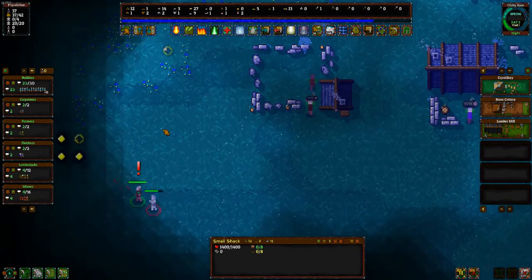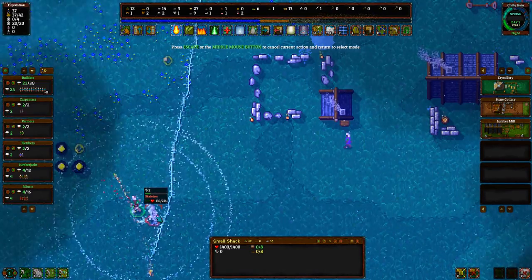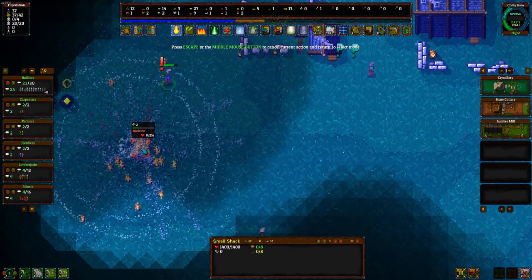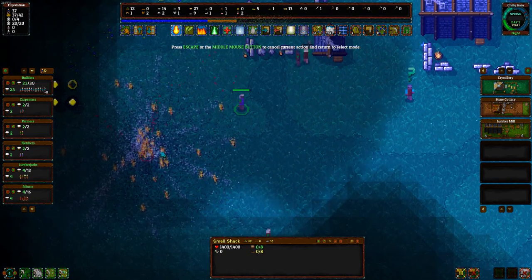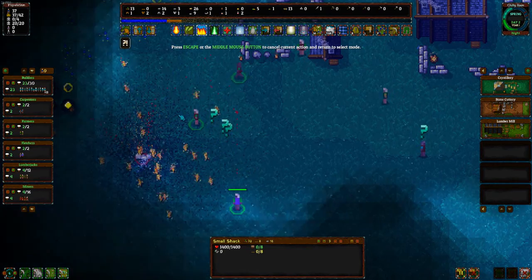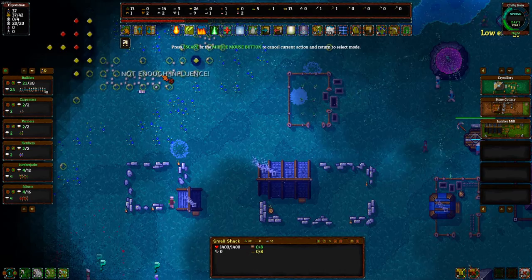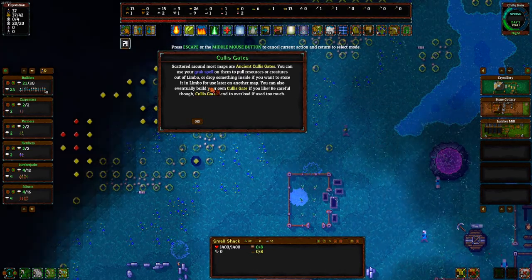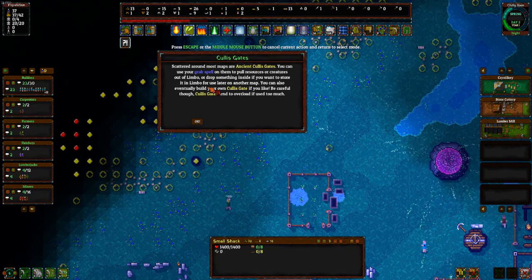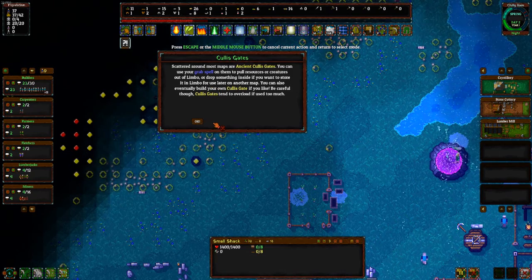Oh, do we have a monster here? Let's do a healing aura — hopefully it won't heal the skeleton — and then let's fire blast. Flame, flame! I like 'Motivate the Land,' that looks cool. Okay, Colus gate — shattered around most of the maps are ancient Colus gates. You can use the grab spell to pull on them, to pull resources or creatures out of limbo, or drop something inside them if you want to store it in limbo for later. You can also use the Colus gates.